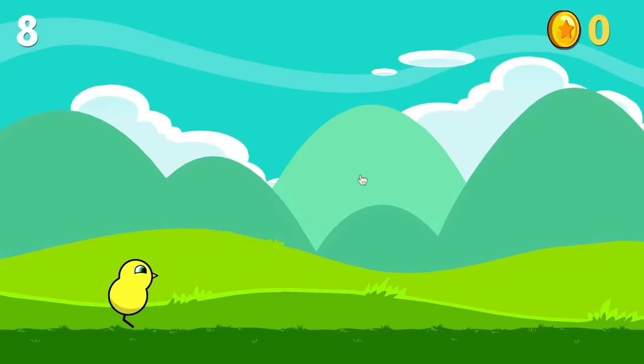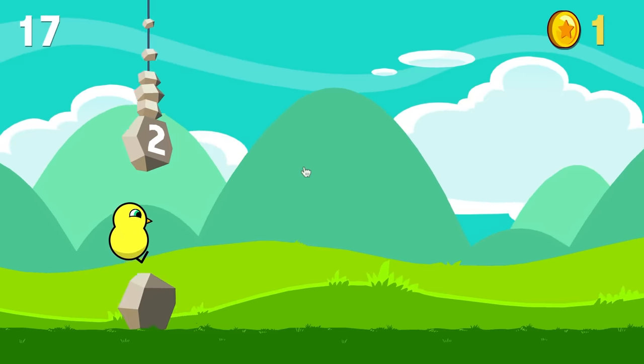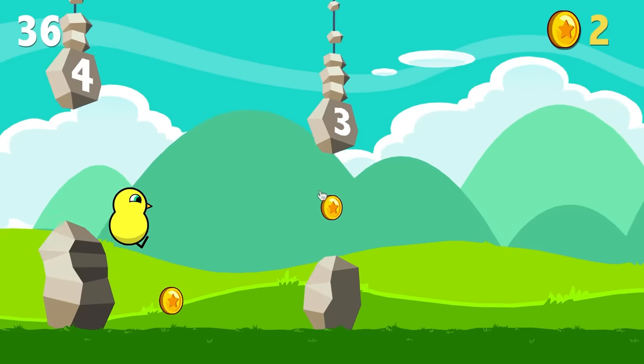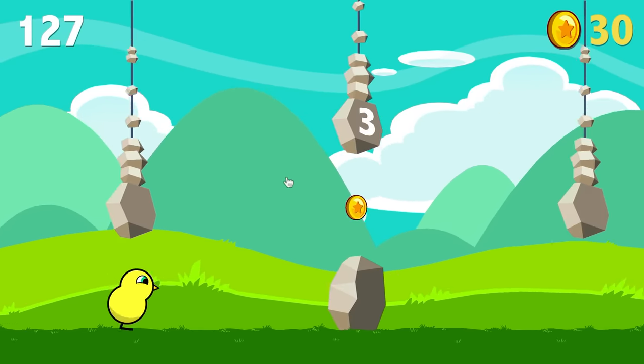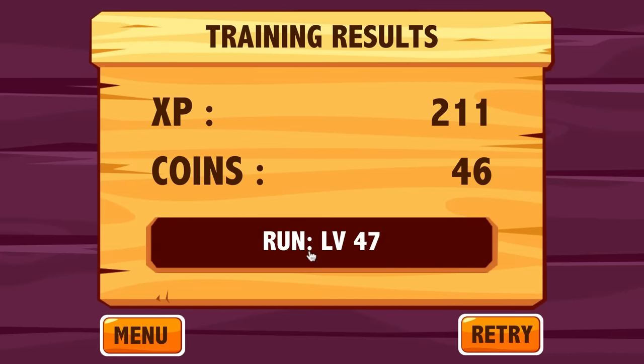Lastly for running training, we have dodging rocks. We jump over them, and we jump over them again. We're gonna have some mighty strong legs after all of this. It is a game for four-year-olds, but that means it's at about the limit of my potential. I made it 188 — whatever's smashed into a rock. Let's see what we get for experience. All the way up to 47.